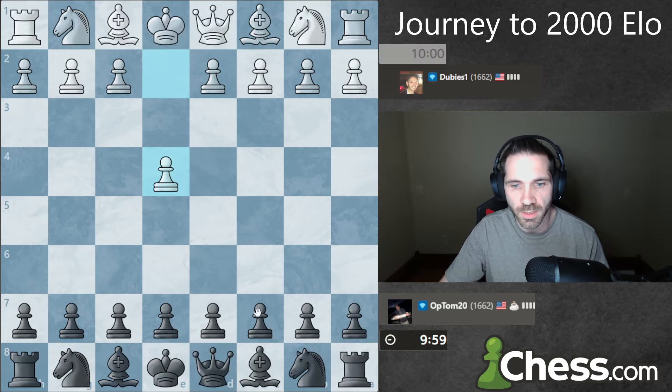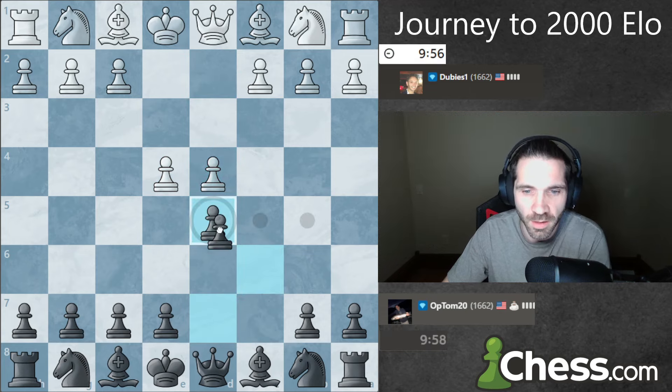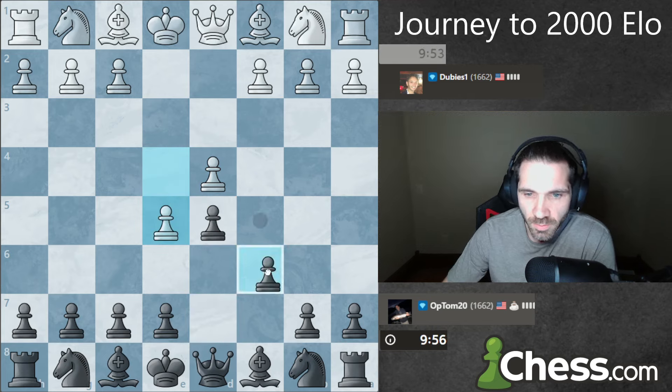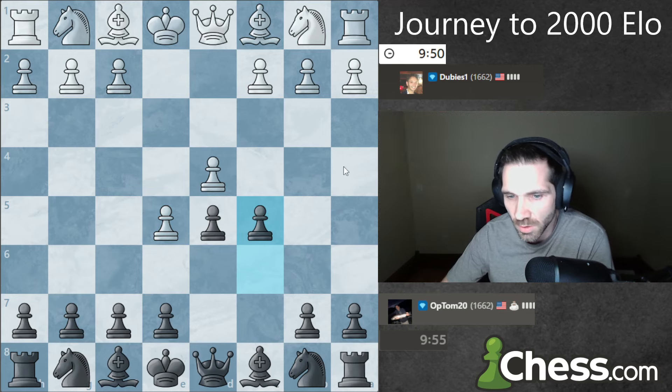We get a 1662, we get the black pieces. Welcome to day 157 on my journey to 2000 ELO on chess.com. I'm going to play a Caro-Kann, and I'm going to play this early c5 move as you guys know I like to do.